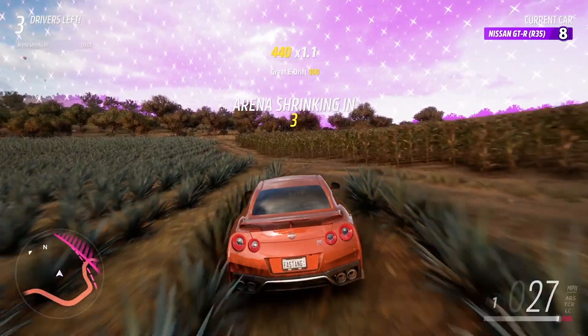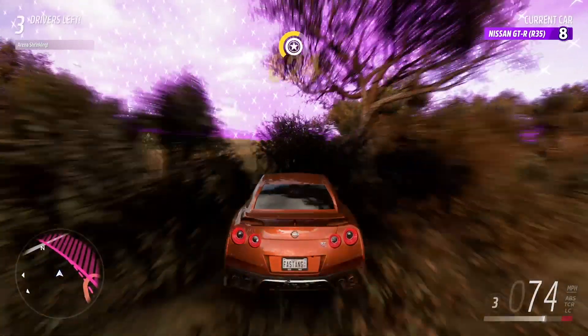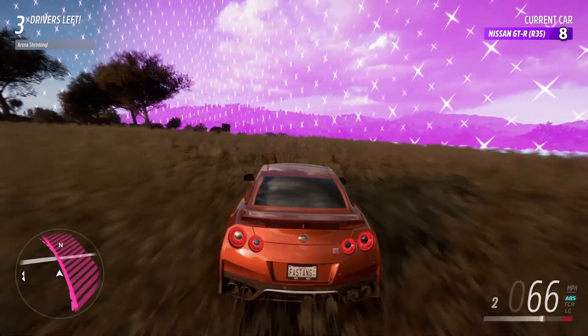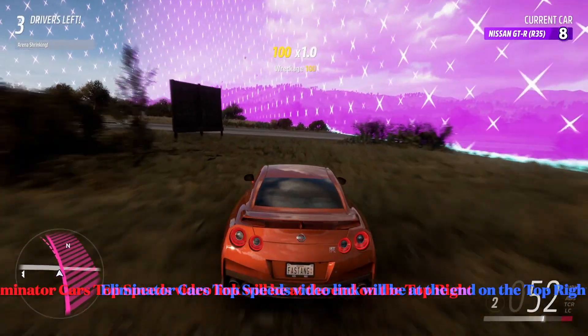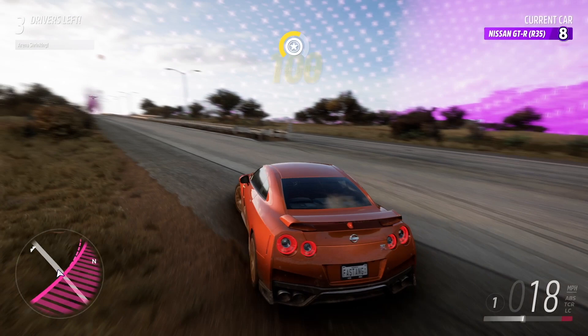I am going to decline the Hoonigan Focus RS RX. That was the only option - either level up or take it. I'll use this Nissan GTR in the final showdown since it has a higher top speed. You can see why I selected the Nissan GTR over the Hoonigan RS RX. I'll have a link in the top right - I have every single vehicle's top speed on the expressway. I titled it 'Eliminator Cars Top Speeds on the Expressway.'